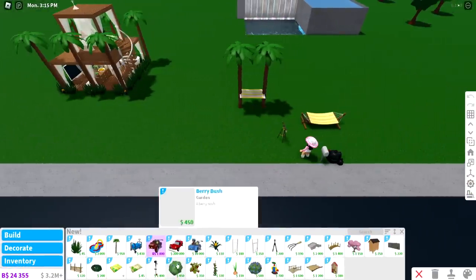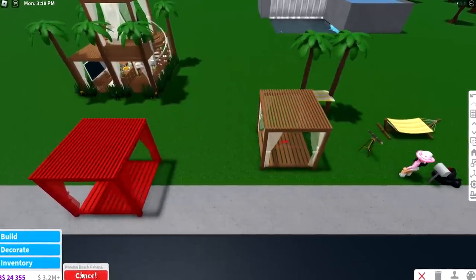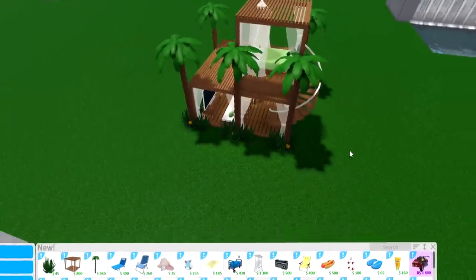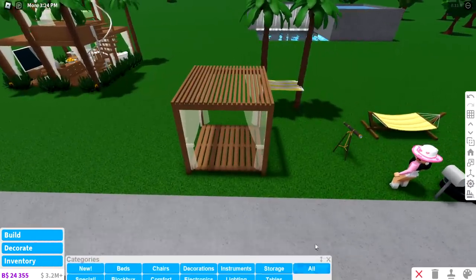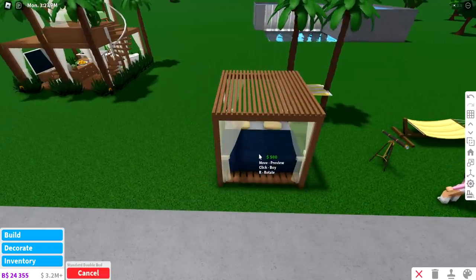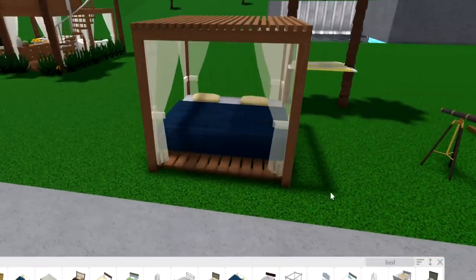Also, Bloxburg added these cabanas. And if you guys are just watching this, I actually made a cabana house and it looks so cute — if you want to see me build this, I made a video on this yesterday so go check it out. You can make this cabana into like a bed canopy thing in your house, so it looks super cute. All you do is get a cabana, get yourself any bed you want, and now it looks like it's in a canopy. Look how cute that is in a bedroom.